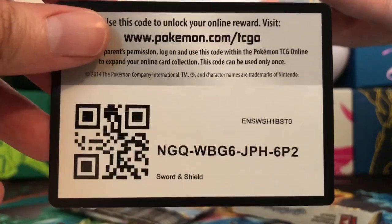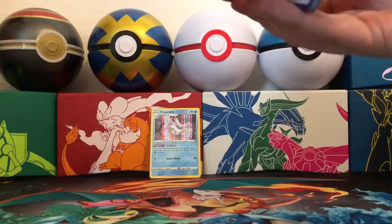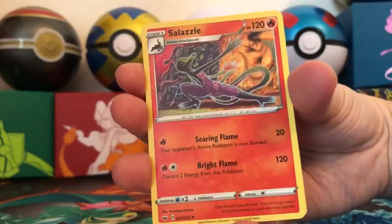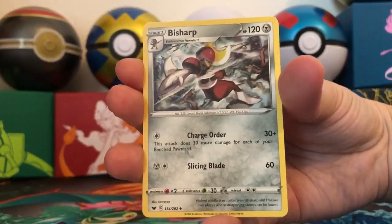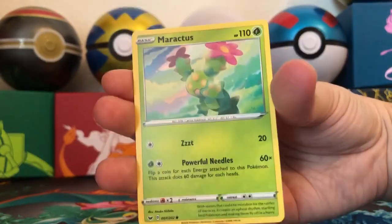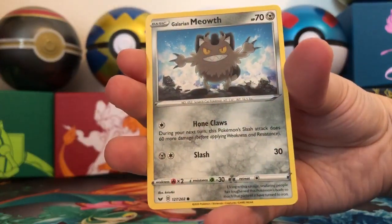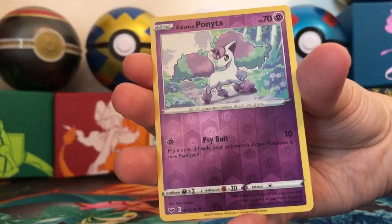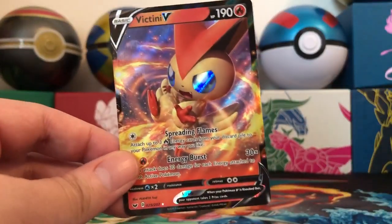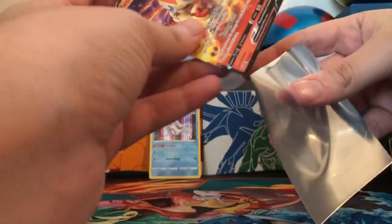There's the code card for everyone. Four cards to the front and we have a Fighting Energy. Evolution Incense, Salazzle, Bisharp, Scorbunny, Sinistea, Maractus, Pikachu, Galarian Meowth, Reverse Holo Galarian Ponyta. And the rare — a Victini V!